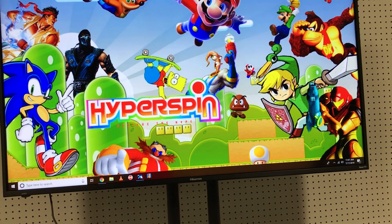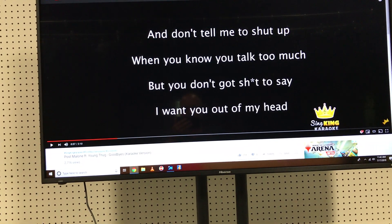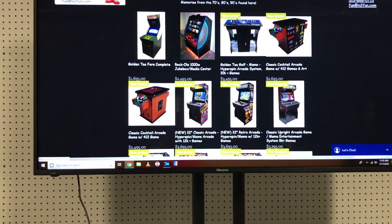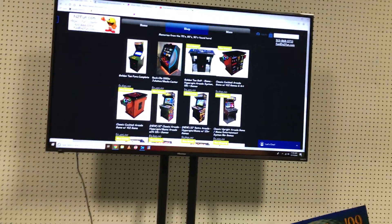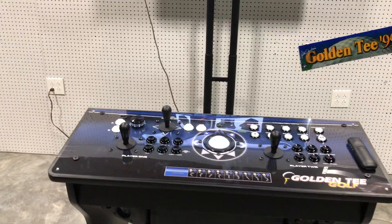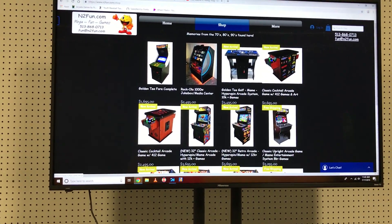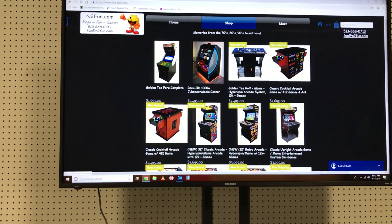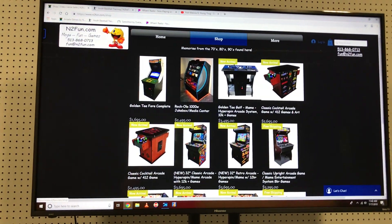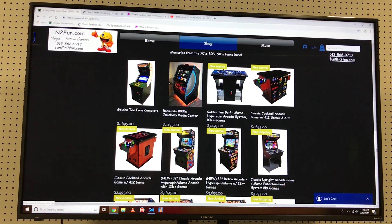Trust me, when you have this in your house, it's the coolest thing in the world for home entertainment. You can surf the internet, play games, use it as a jukebox, use it as a karaoke system. Kids can do homework on it, log into their Facebook account — whatever you can do on a normal PC in your home. Check us out at n2fun.com — N as in Nancy, the number two, F-U-N dot com. Like us, check us out on Facebook and YouTube. Thank you for your time.